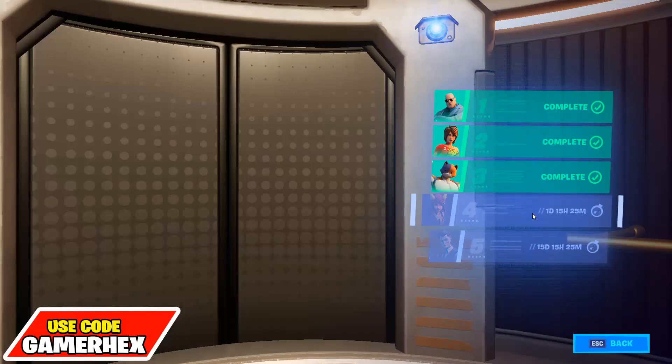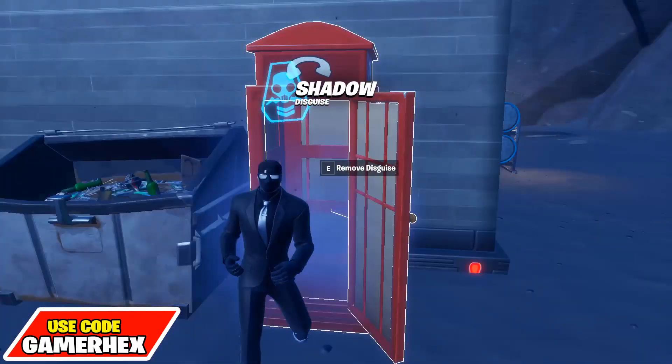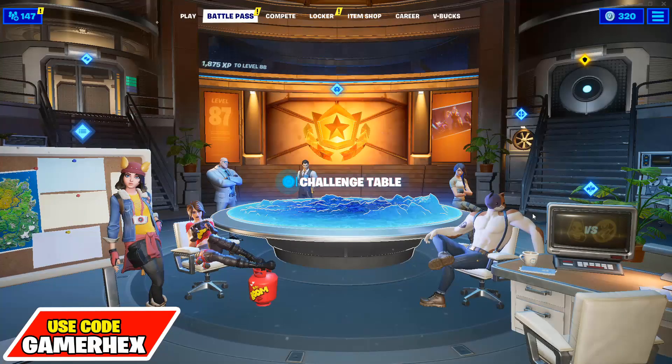Make sure to read the comments for the exact location. The second challenge is to use a phone booth. The phone booth is found in solos and squads — everyone knows these phone booths. Just visit one and use it, and the challenge will be done.